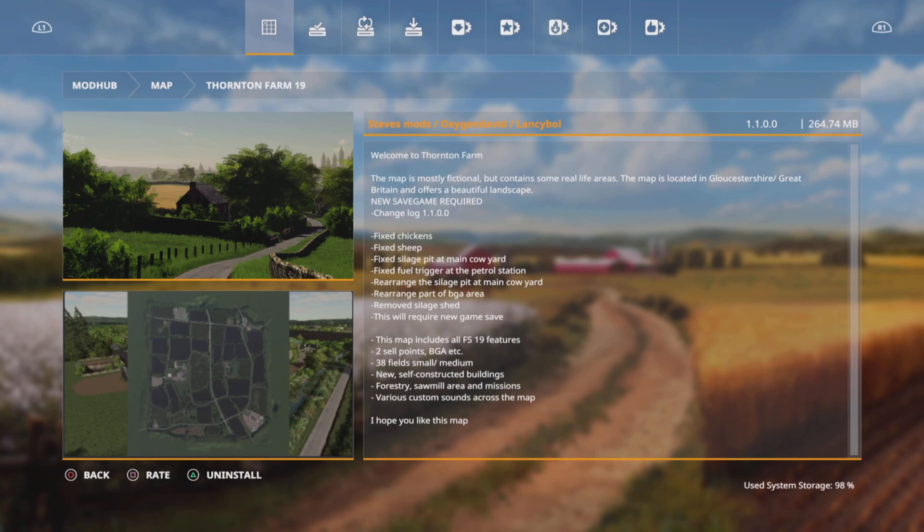I thought I'd do this quick video just to show you some of the updated features and little fixes that Steve's Mods has done to Thornton Farm, because I think this map has had quite a lot of interest. A lot of people have been excited about it coming out and eager to play it, and obviously some of it in the original version was unplayable — the chickens and the sheep.